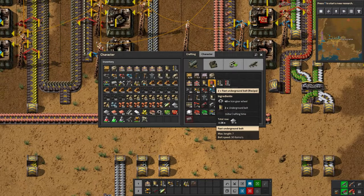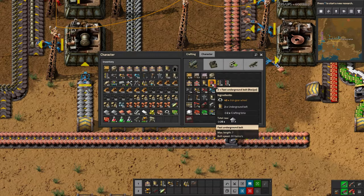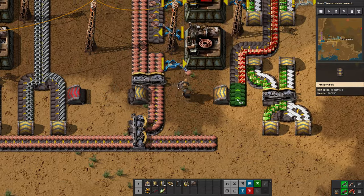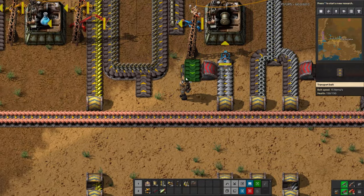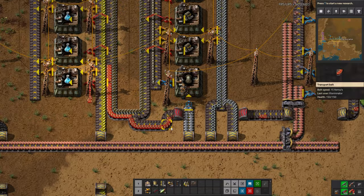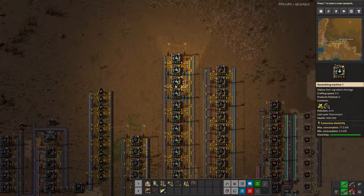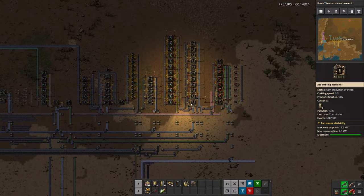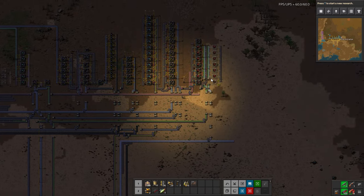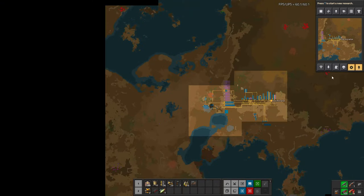I've created a slight issue with routing, but we can mix belt speeds without a problem. The red belts have a longer reach — length of seven opposed to five for yellow — so this will actually reach across the distance where a yellow one would not. This won't mess anything up; it'll just slingshot items through a little faster then slow down and compress back up. And there we go — we have red circuits built, engines built, and we are now producing blue science. That is a huge accomplishment!